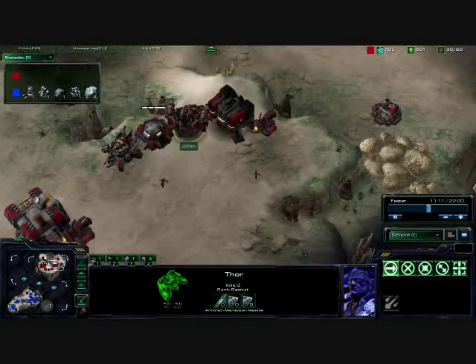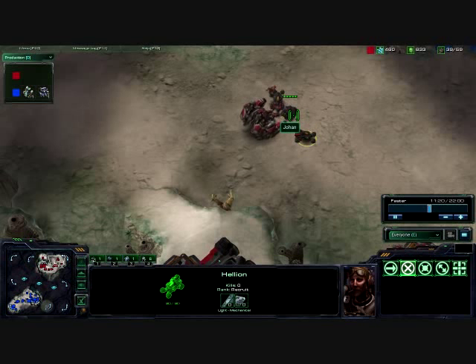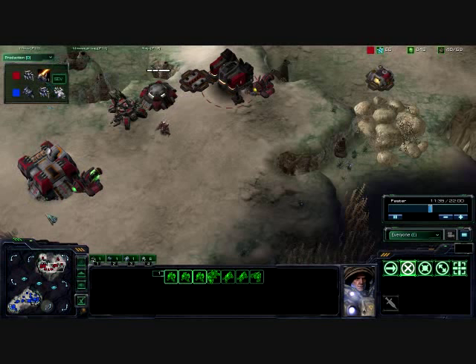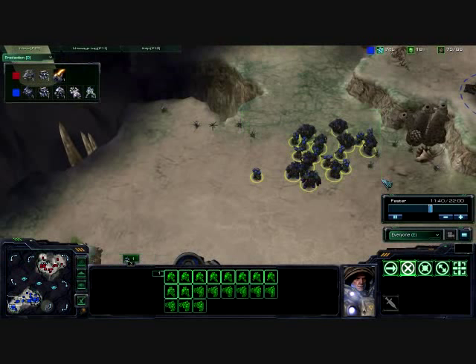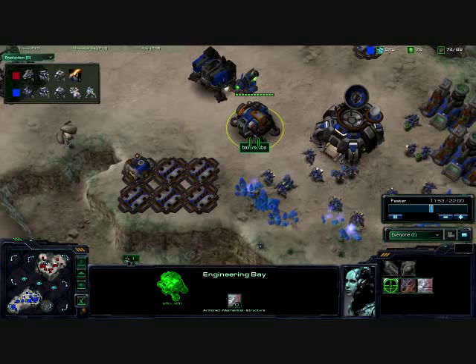We're seeing a Thor — not quite sure what the Thor is for at this point. You know, hellions, marauder, marines — we see a little of everything. That's not the best strategy. A little of everything means that only one of them can get an upgrade at a time. Marauders and marines get the same upgrades — you want to stick with that as much as you can.